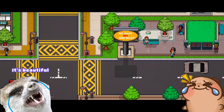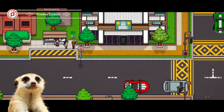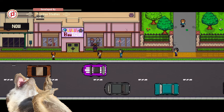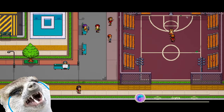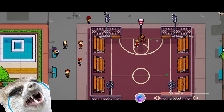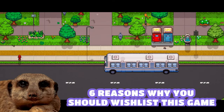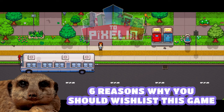Oh my gosh! I think I just found the best life sim. It's called 2Pixelia, and the game is as if the Simpsons and GTA had a pixel baby. Sounds super fun, right? I have been obsessing over this game even before its release, and I'm so happy that I was able to take a quick look at the alpha version. That's why today I will attempt to hype you up with me by sharing the 6 things that I learned about 2Pixelia at its alpha playtest. Let's go!